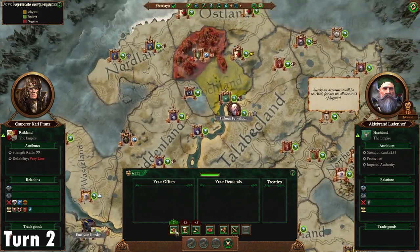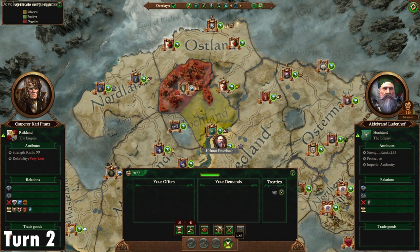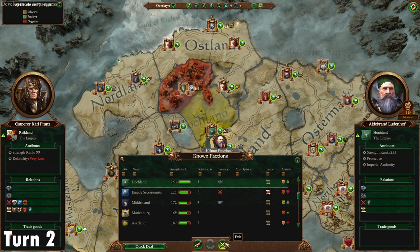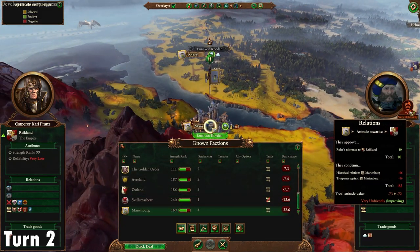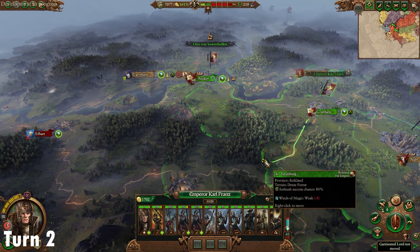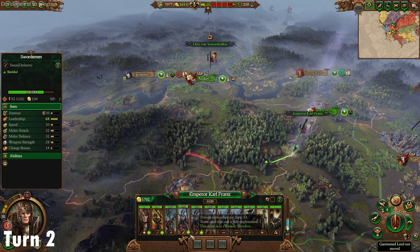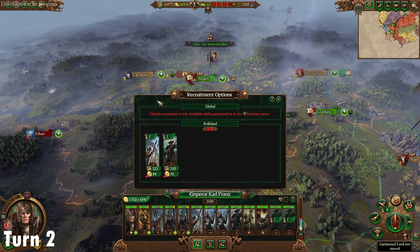Turn two. Hockland lost their army to Festus, so they'll give us non-aggression and some cash for that. We're just trying to take as much money as we can from Elector Counts from any deals we can get. Interestingly, Marienburg is at minus 72 — there's a trespass registered there, and historical events involving Marienburg they're just not happy about. Usually Khazrak will declare on them so they'll have their hands full. Moving Karl Franz up, we're going to recruit two more archers and move our secondary Huntsman General from Altdorf up as well.